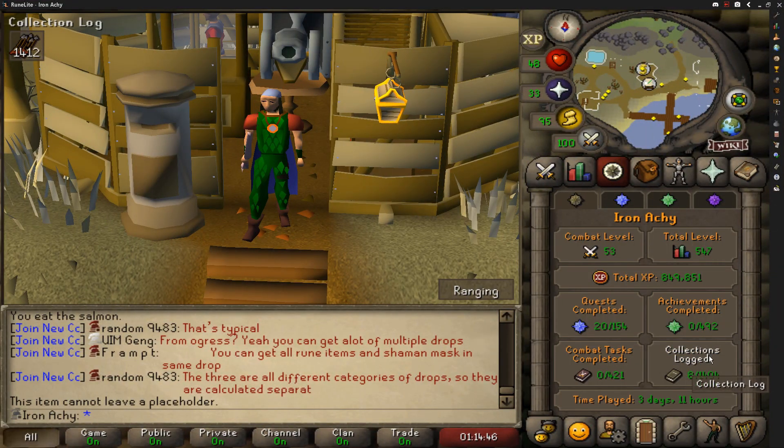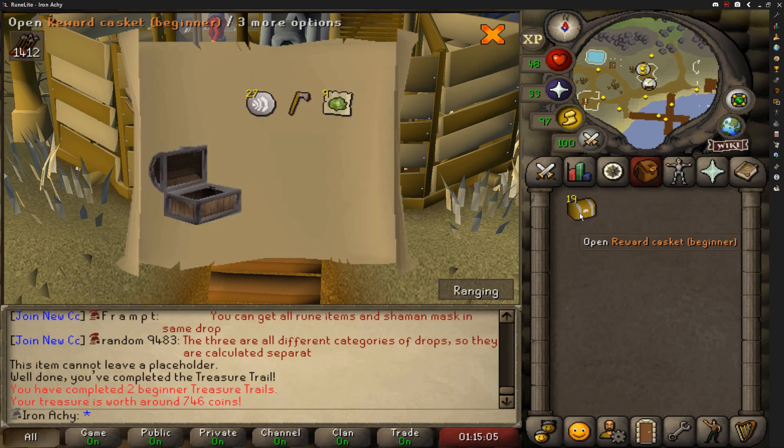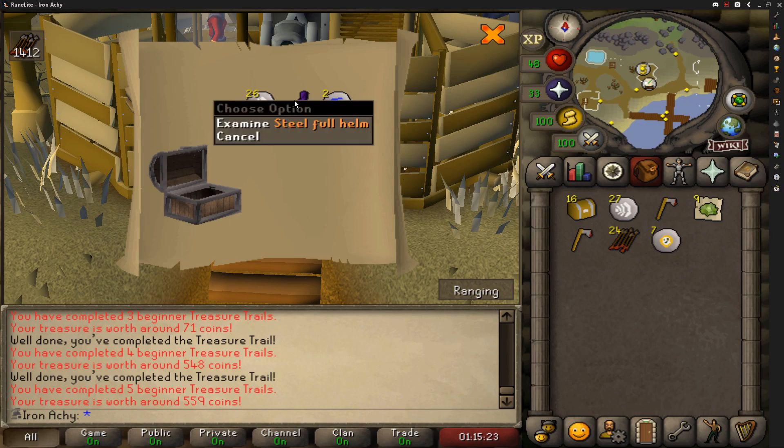Finally, it's time. I've been saving these — beginner clues are fairly easy to get, but on our collection log we've only opened one so far and already got one unique. Let's hopefully keep that luck up. I really want to get some of the boots for a little bit more fashion scape. Ooh, well, I still get the axe — that's not bad because I haven't done woodcutting. Oh, another one! We'll take it. Some chaos runes and law runes — hey, we'll take it.